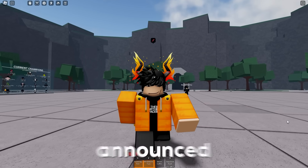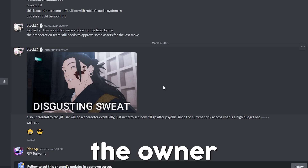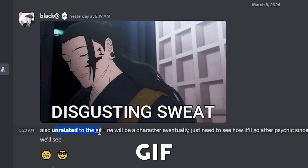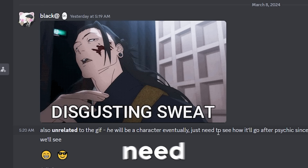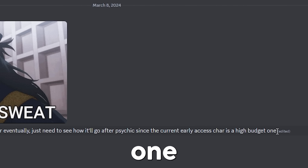Also, the next character got announced by the owner. Here on the official Yielding Arts Discord server, you can see this post that the owner made. There's a gif right here and he says unrelated to the gif, he will be a character eventually — just need to see how it'll go after psychic, since the current early access character is a high budget one.